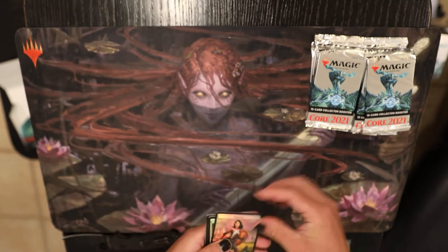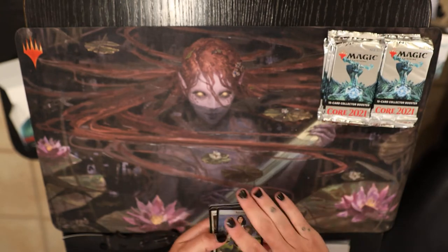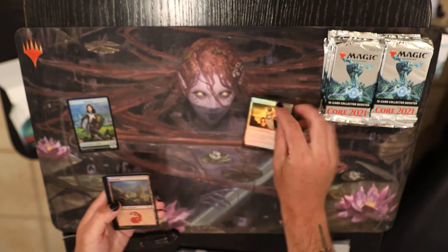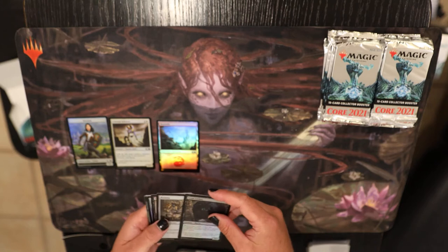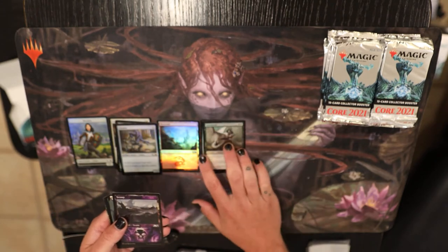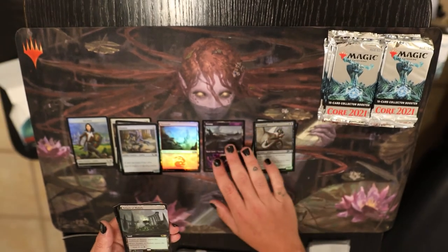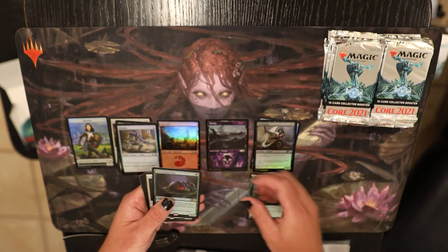Alrighty. So there's some pretty unique slots in here. I don't really know how they work. I know there's some confusion, but that's alright. So we got the soldier token. Common. These lands. The commons. Get the uncommons. Then you got the signature lands. Very cool. Got ourselves our first full art land.